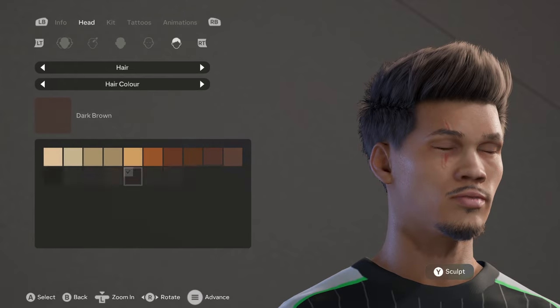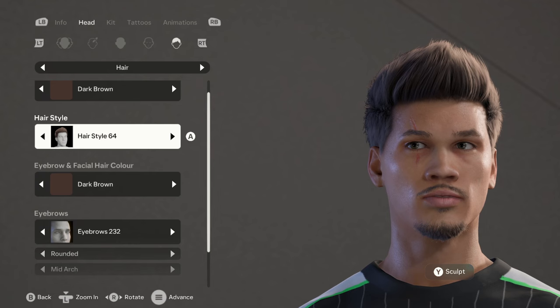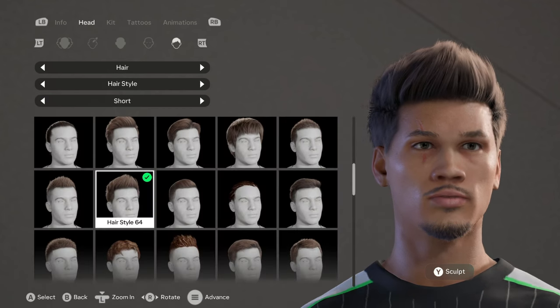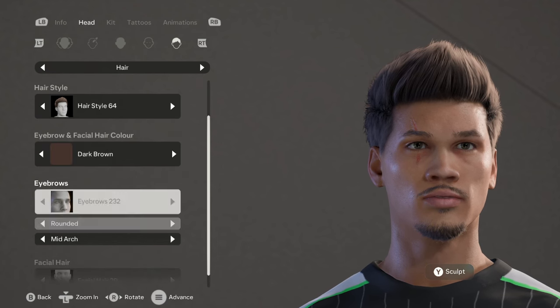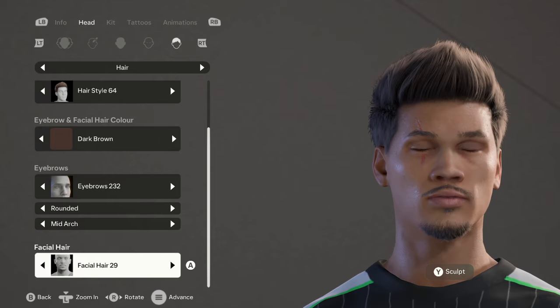For his hair we're going with dark brown for both the hair color and facial hair color. The hairstyle is hairstyle 64, eyebrows are 232 rounded with a mid arc, and facial hair is 29.